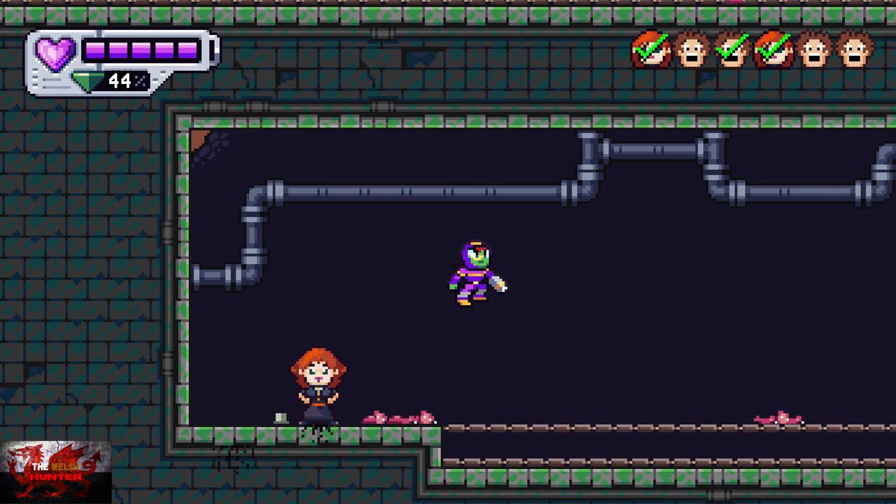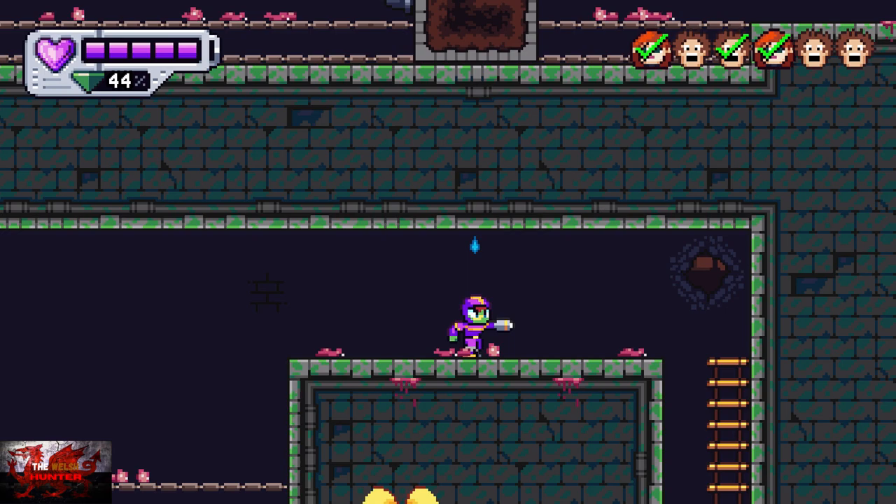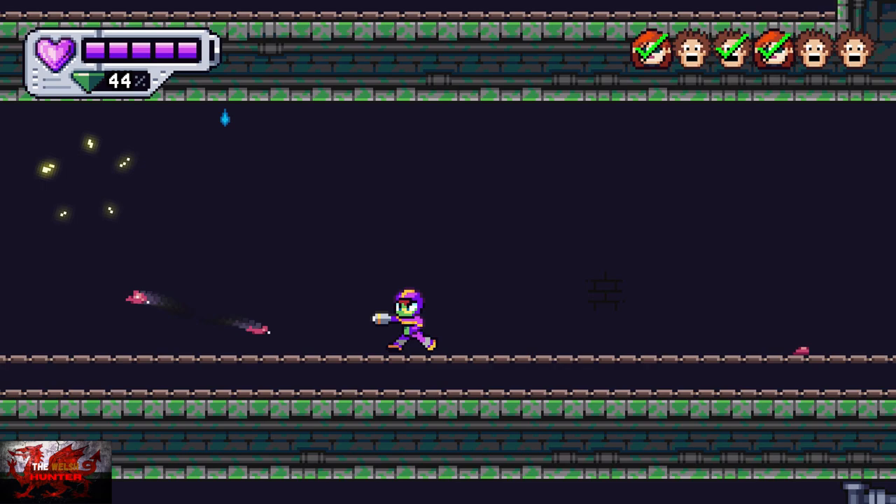Just keep collecting all the gems and diamonds. Jump up here and we're going to find our fourth person. You don't actually have to collect all the gems or kill all the enemies, but genuinely it's just worth doing.